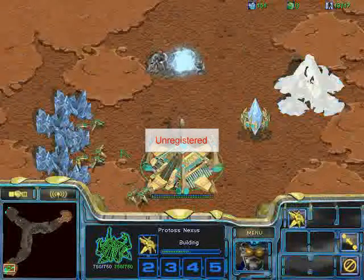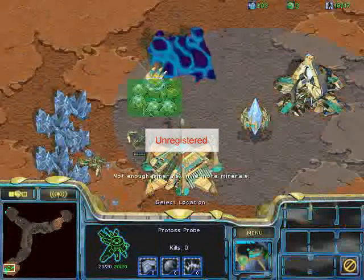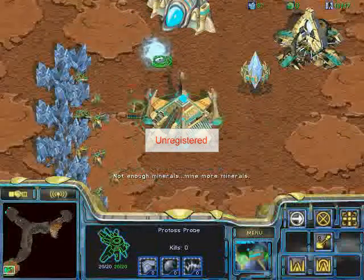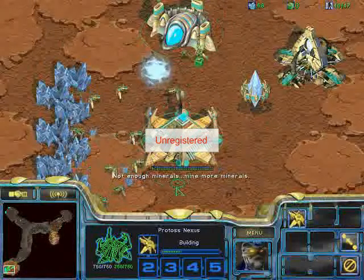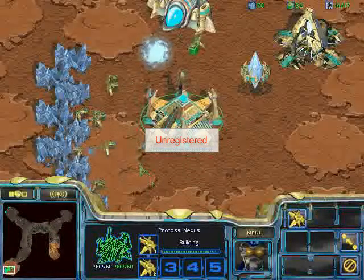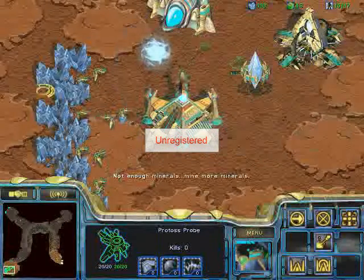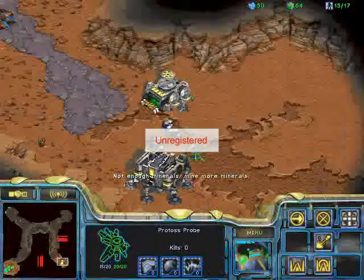Basically, the idea of this build is to get Dark Templar extremely fast off one gateway, and then expand very early, using the Dark Templar to contain and harass him as you expand. Then, depending on how your harass is going, you could even take a third base before adding a bunch of gateways and getting Zealot speed. I end up scouting him last, which is sort of annoying, because it partly ruins the point of scouting so early, which is to harass and threaten.